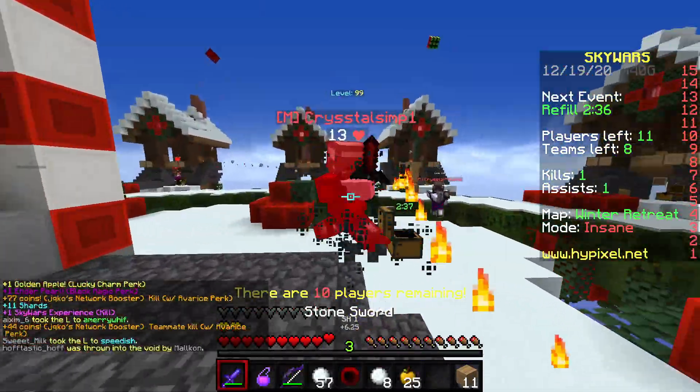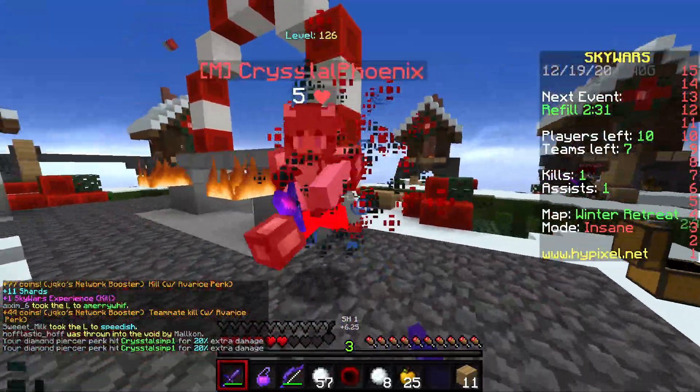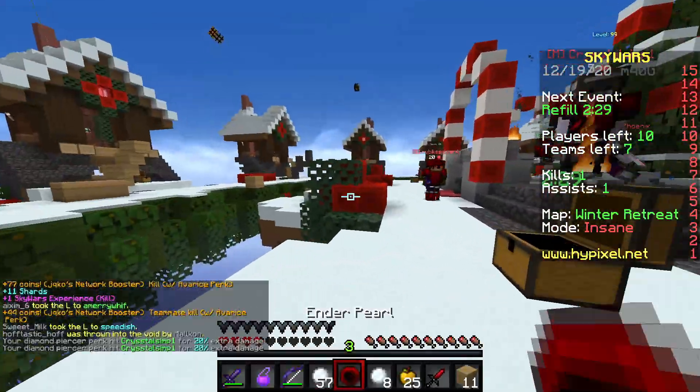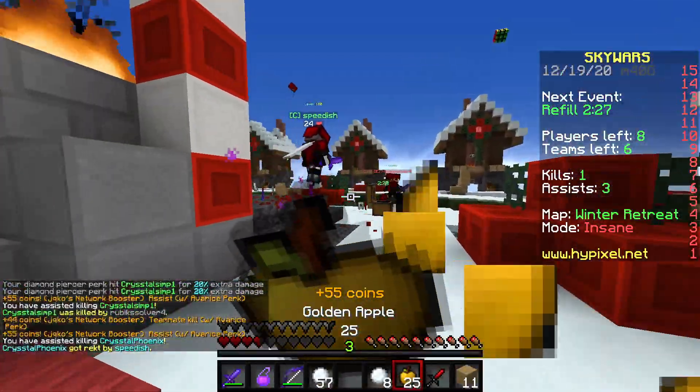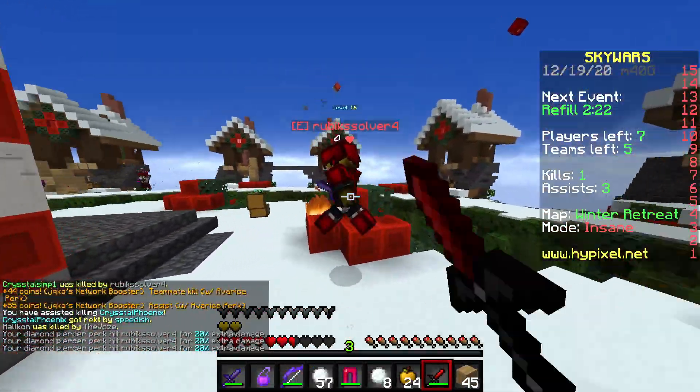Thirdly and obviously, this brain can only recognize numbers — it can't really do much else. If we fill the brain with noise, it chooses an 8, and if we splotch it around, it chooses nothing. The numeric limitation still exists and can't be bypassed in my simple system.